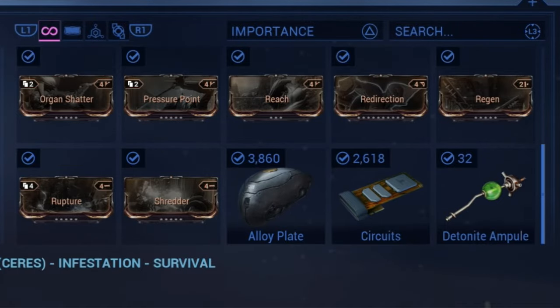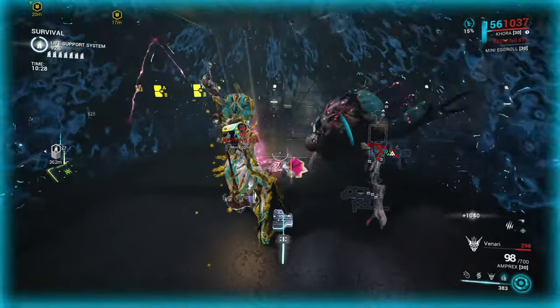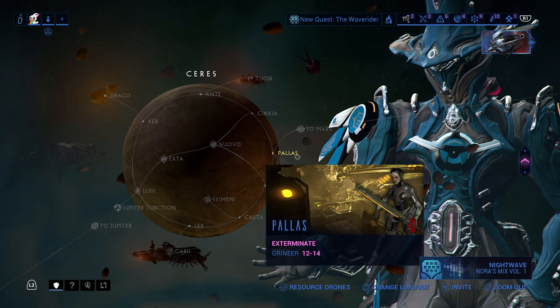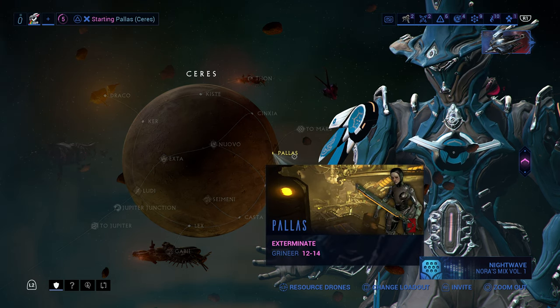If you are running this mission with a squad, you will have the chance to explore and break open containers and kill more enemies, which will increase your drops for alloy plates. If you want to container farm without the hassle of hordes of enemies, then let's next check out the map Palace on Ceres.